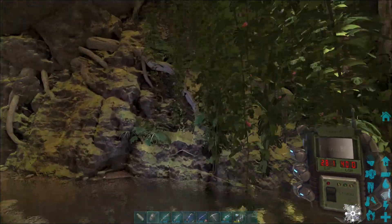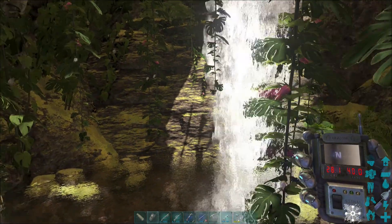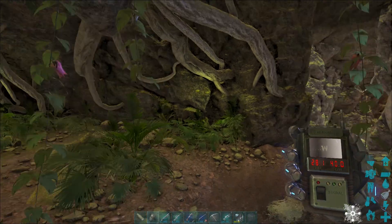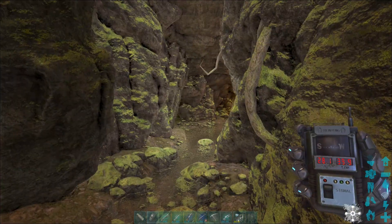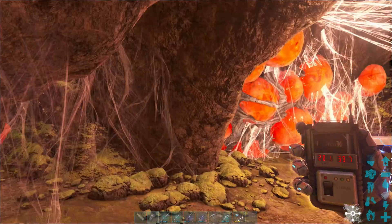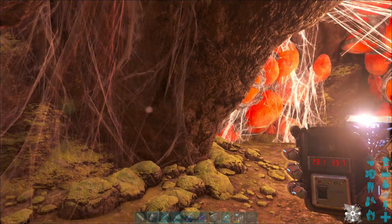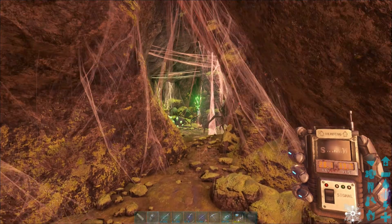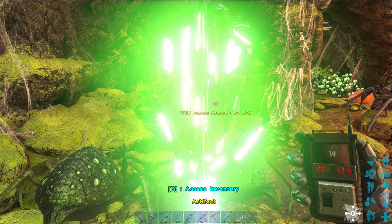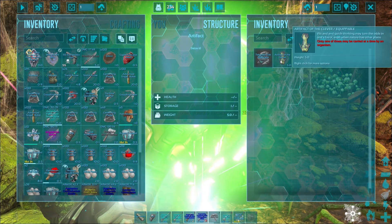It brings us to this waterfall and river, and from here we just follow the river. There's not really many ways to go, so we just follow the river. It brings us to this lit-up area. Here we have normally a loot crate, and further deep in here we have a lot of bad things, but of course we also have the artifact of the Clever.